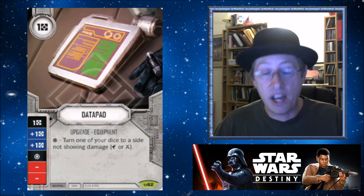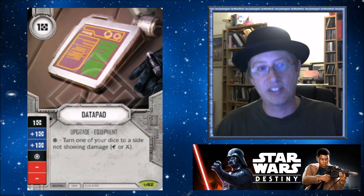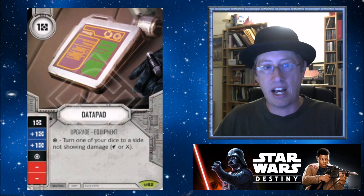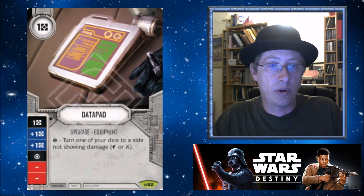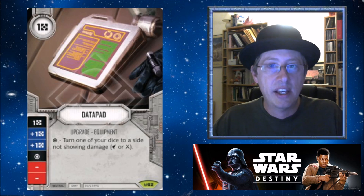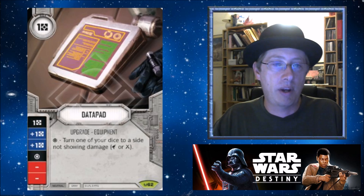But in something like a Han/Rey deck, I see a lot of people who don't have Data Pads. You've got Han with resources, you've got Rey with resources — this is really good. It's amazing with Ackbar too. Like Han, Ackbar has two resource sides, but he's not usually trying to do damage, so using him for resources is often totally fine. It's a really great resource booster that's neutral and can be used in all factions.